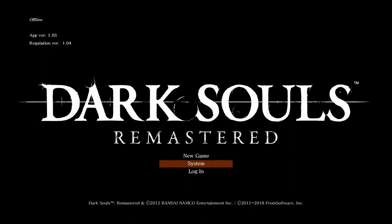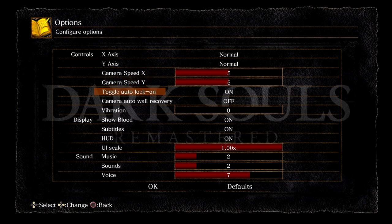Before we get started, let's go ahead and look at our system settings. We're going to go into options. Over here, I turn off the camera auto wall recovery, and the reason why is to save myself some grief and unnecessary deaths. Whenever you have the camera auto wall recovery on, sometimes whenever you're walking on a ledge or a narrow beam, the camera will flip around to get out of that object's way, and you can walk right off the ledge or beam. So I go ahead and turn that off.